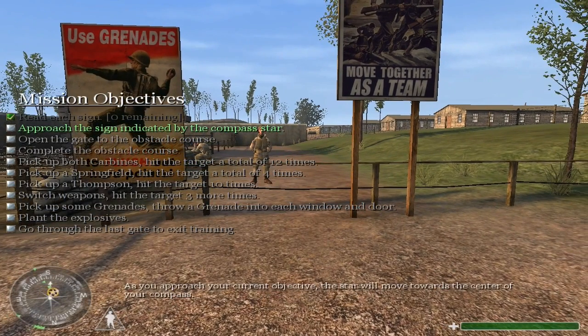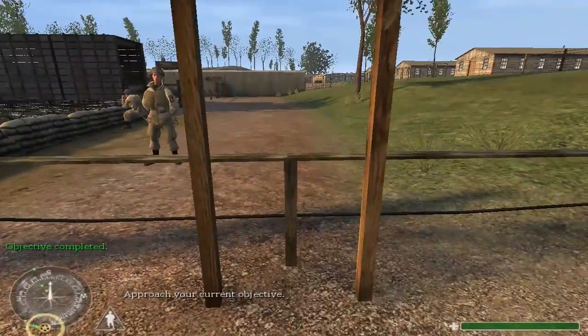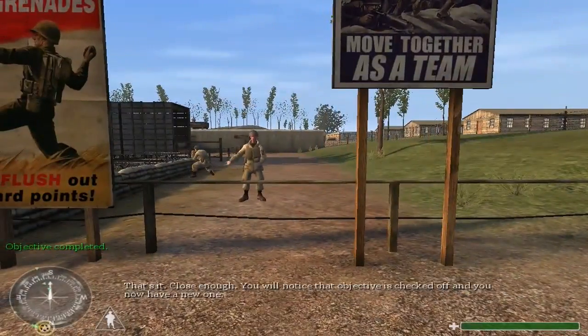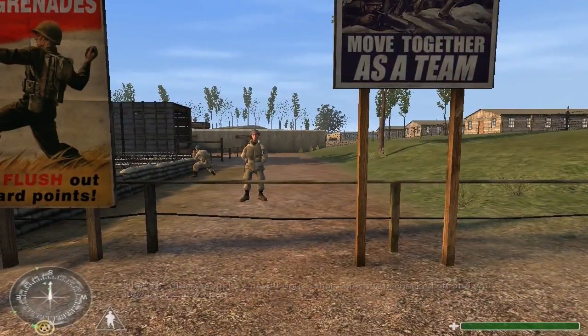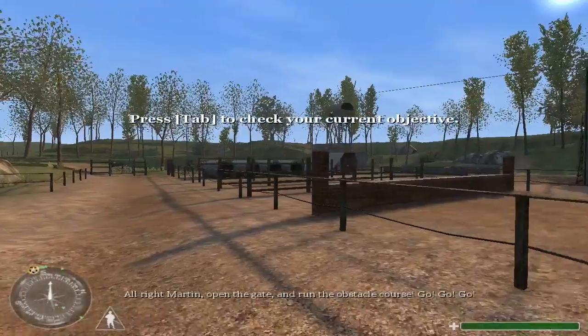The location of your current objective is marked by the star on your compass. As you approach your current objective, the star will move toward the center of your compass. Approach your current objective. That's it. Close enough. You will notice that objective is checked off and you now have a new one. All right, Martin. Open the gate and run the obstacle course. Go!